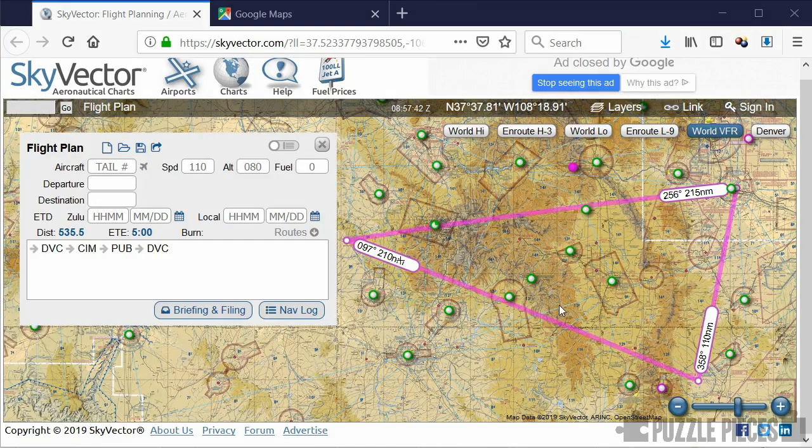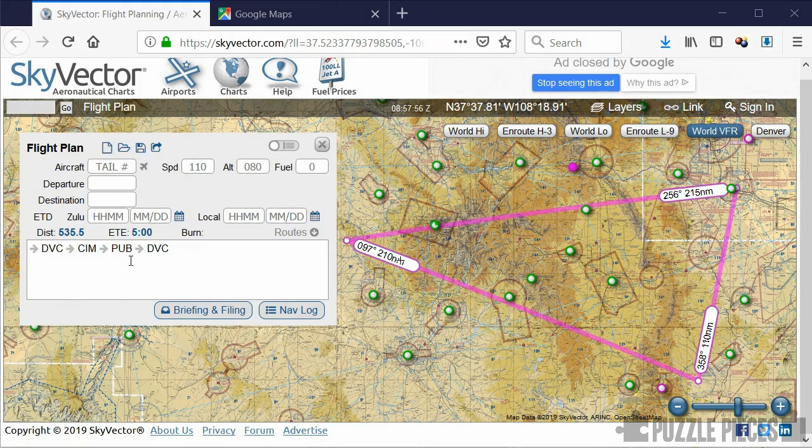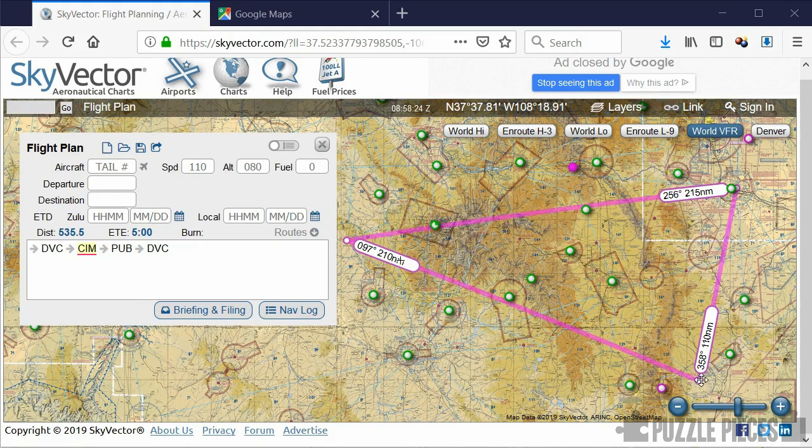Having wrestled with the radio for quite a long time, I eventually managed to get three different Morse code signals being transmitted: the letters DVC, CIM, and PUB. Those letters correspond to the unique identifiers of three radio mast transmitters in the USA. Using the website Skyvector — designed for planning flight routes — you can plot them on the map. DVC is Dove Creek, PUB is Pueblo Memorial Airport, and CIM is similar. The Morse code, which was a radio signal in the game, was actually cluing real-life radio mast transmitters.